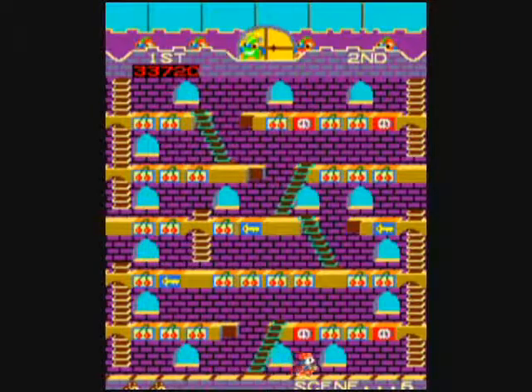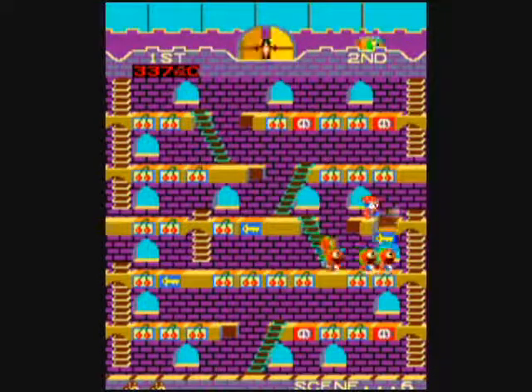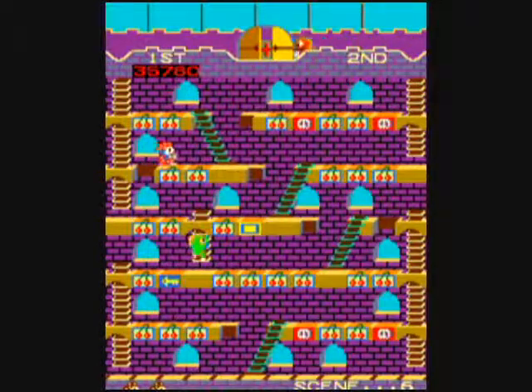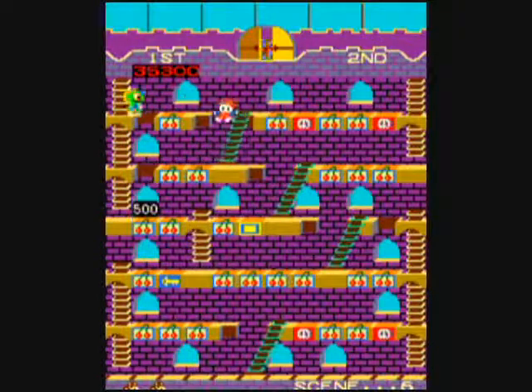You will hear a sound effect and the screen will change color slightly when the power of the shield is about up, and the monsters will change back from letter monsters to regular monsters. There is one color of monster that we did not see yet — it is blue and it is the fastest and most dangerous.